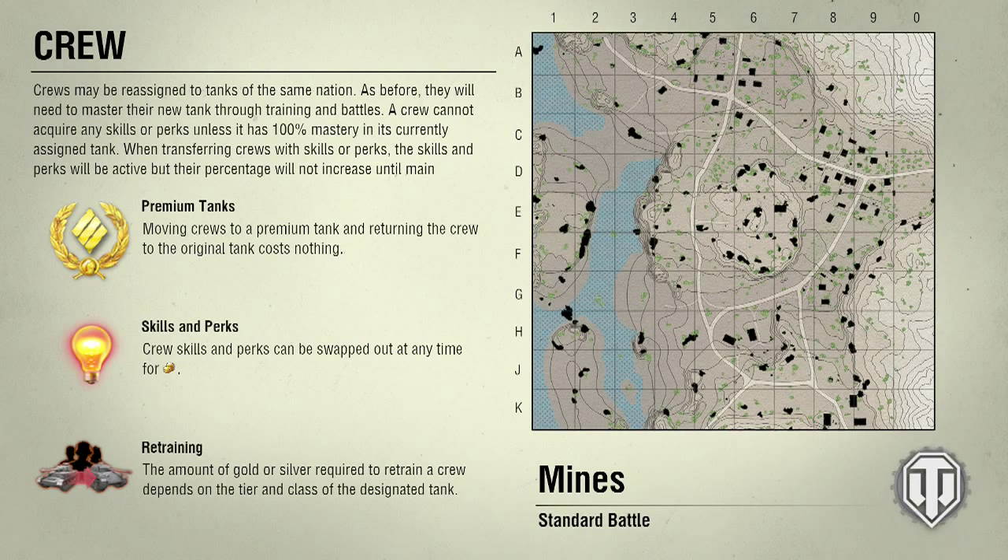Retiring - the amount of gold required to retain a crew depends on the tier and class of the designated tank. I did not know that. Premium tanks - moving crews to a premium tank and returning the crew to the original tank costs nothing. Sick.